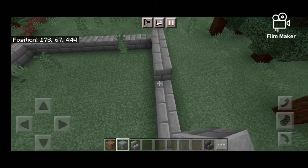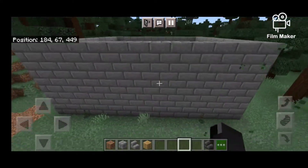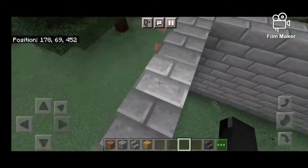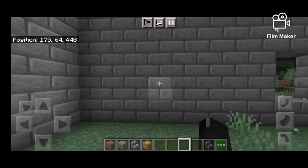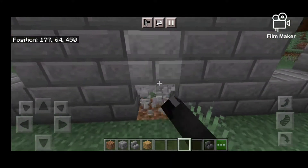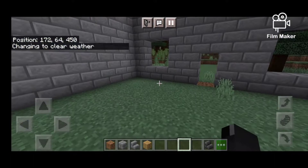Next we're gonna start cutting out the little holes for the door. Let me go on the inside so I do this right. We're gonna do two on each side of this wall, and then for the door we're just gonna do one right there on the side. Of course it starts raining - I fixed it.